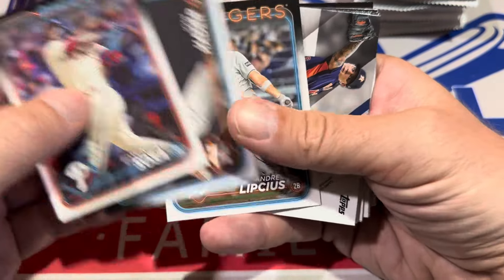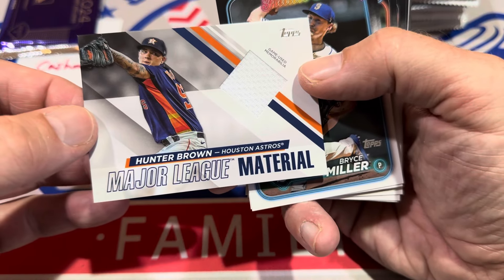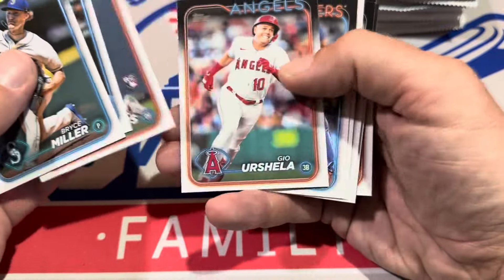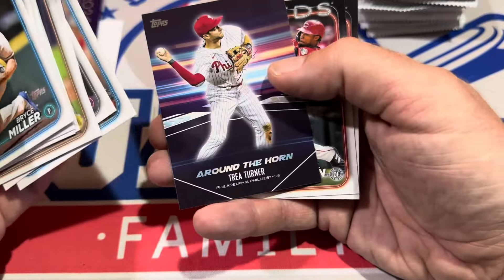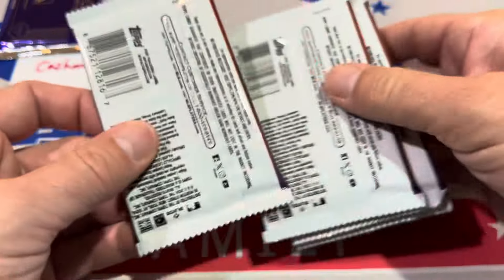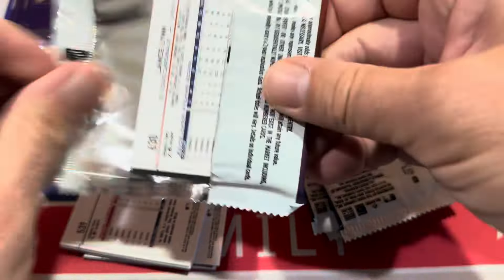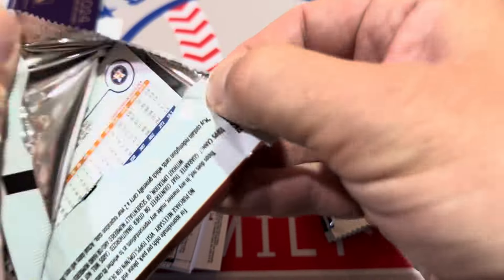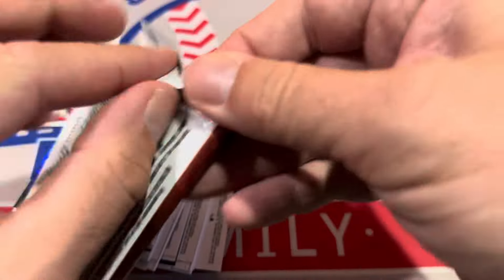Our second box also produces a relic — it's a Hunter Brown. So it seems like relics, at least right now with just two boxes opened, are going to be pretty common. We'll get a better feel for that once we open a bunch of cases and try to track that. Usually someone in the chat likes numbers and will track how many relics versus autos. Right now it's two relics to zero autos with the hobby boxes. At least I can say they're not the manufactured relics — those are back as Silver Sluggers, numbered at least to 299. But even so, I'm still not a big fan of those.